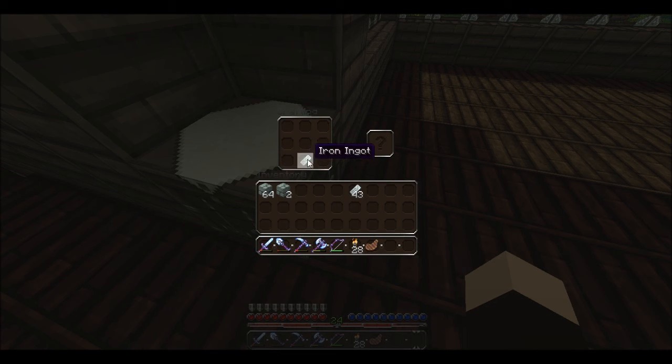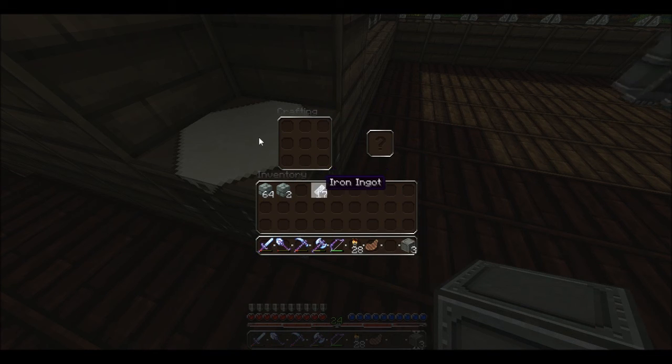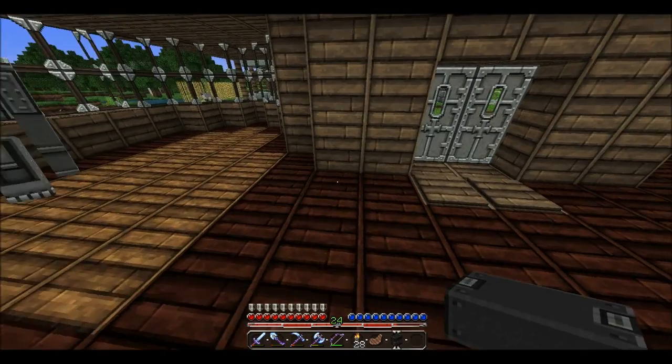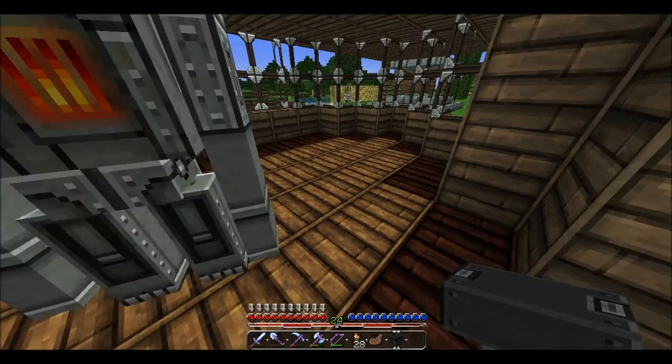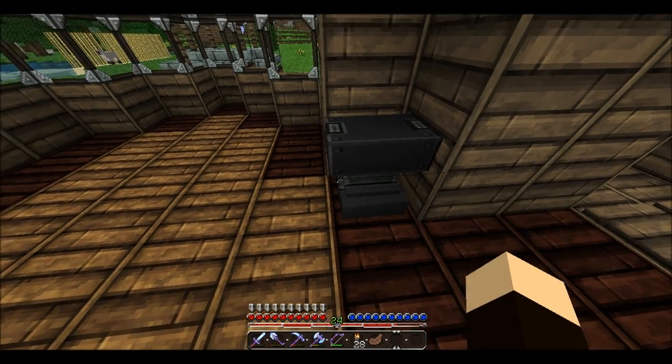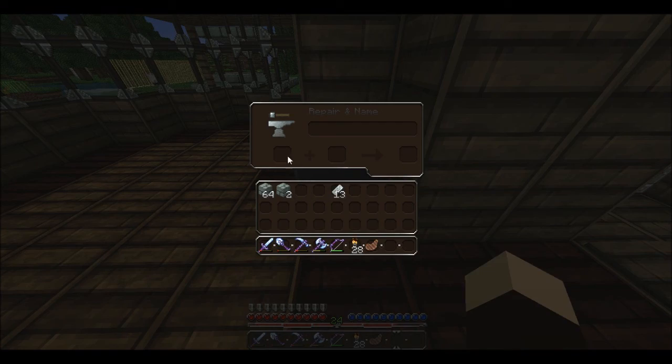I'll be back in a minute, I'm just going to have a look on the crafting website. Okay, I'm back. I've had a look at how you do it — it's pretty costly. I need three blocks of iron. It goes that, that, that, that, that. Looks like iron — anvil! Sweet. I'll plunk it somewhere — yes, plunk it there.